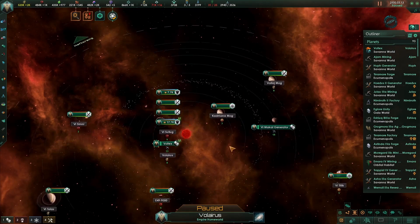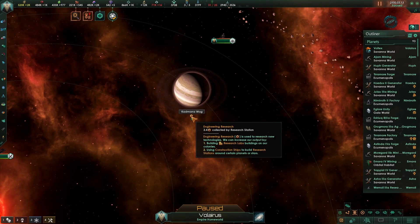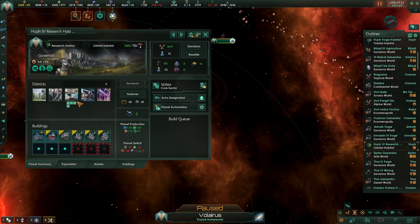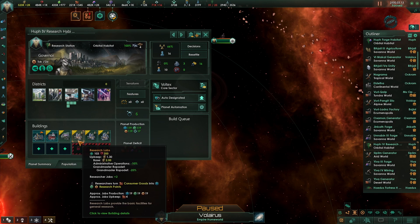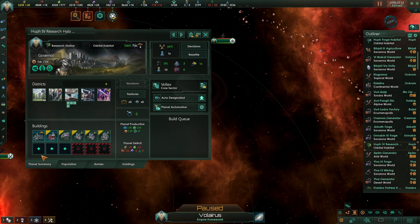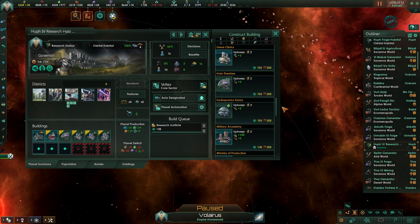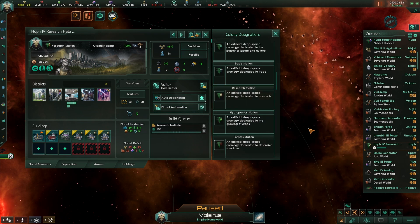To make a research habitat, look at your systems for any research on planets within them. The type of research doesn't matter. When you build the habitat, you will get research districts. Build a holotheater, then research labs, and only build research districts to make the most out of your research habitat. Make a research institute when you upgrade your habitat's central control. Don't forget to set the designation to research station.